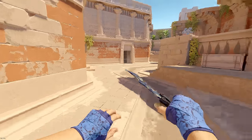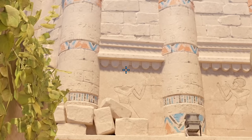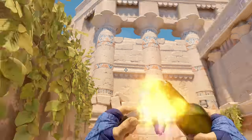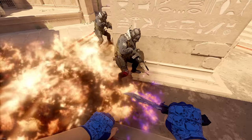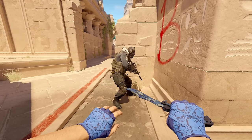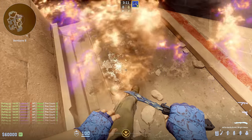Moving on to Anubis, a great way to stop the default plant is from this super safe angle tucked all the way over here — even if they peek, they won't get you. Go into position and aim up from the top of this character's head to the bottom line on this divider, then do a W jump throw. That's going to pop straight down and fully molly both the default plant position and this secondary plant position. The molly visually doesn't look like it spreads to the corner, but it does — there's nowhere to stand without getting burned.